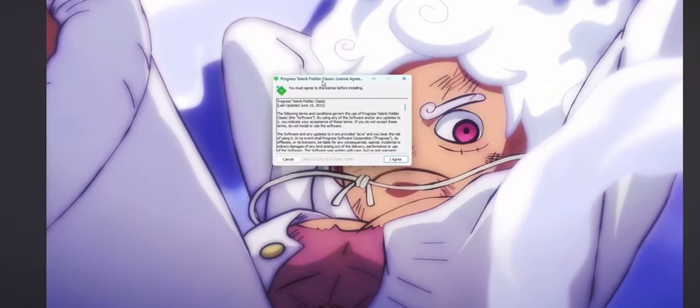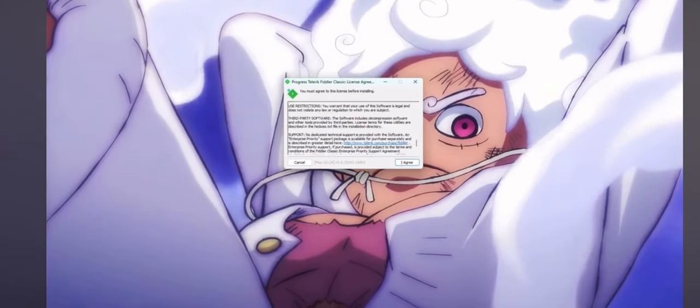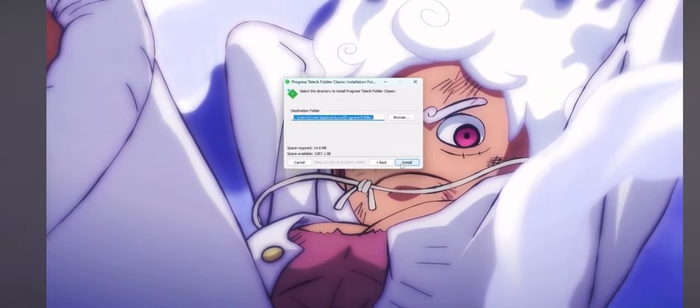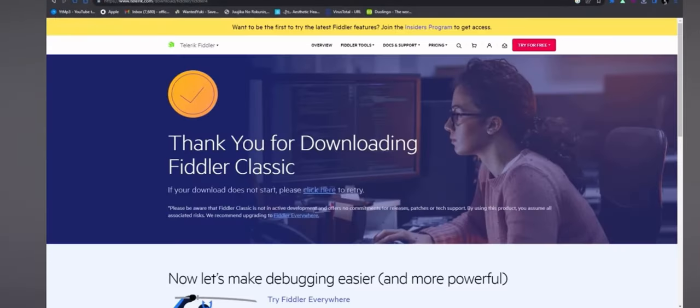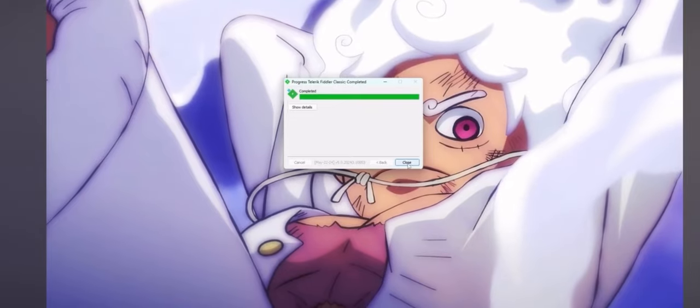You're going to get a window and be greeted with the installer. If you want to read through it go ahead, then hit I Agree. Install it to wherever you want. A window will pop back up — just close that out because you don't need it, then hit Close.